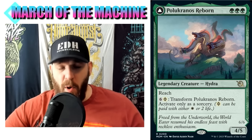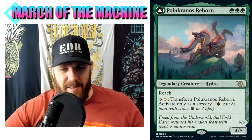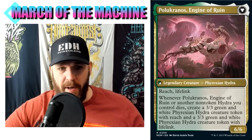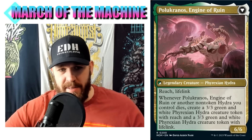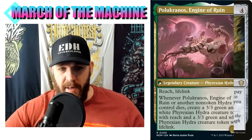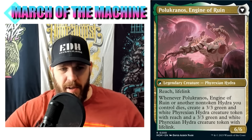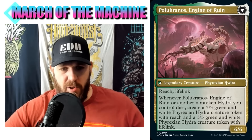With the power creep, the front side is a three-mana 4/5 with reach - that's getting out of hand. You're probably going to want to transform this right away; the back side is what you're building around. Pelucranos Engine of Ruin is a white-green card with reach, lifelink, and is a 6/6. Since our commander has lifelink, life-gain stuff works great here - you can throw a Well of Lost Dreams in this deck, attack, gain a bunch of life, and draw a bunch of cards.